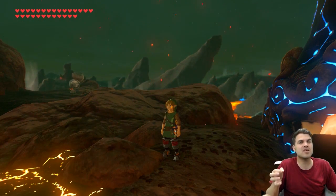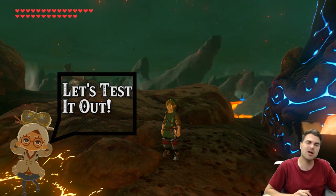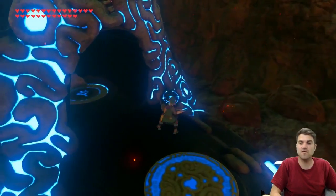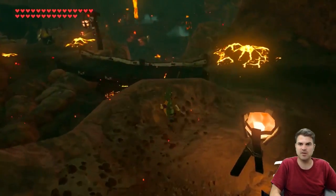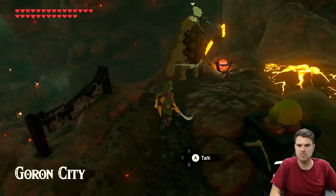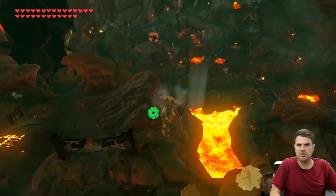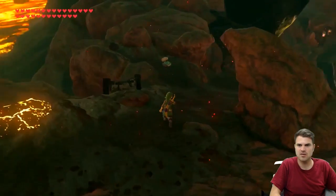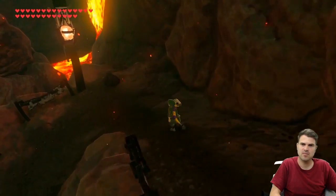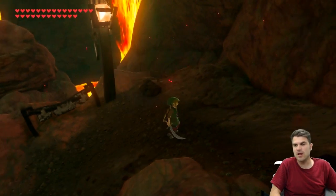But what happens if you use a weapon that is just slightly damaged? Is it actually going to return it back to full durability? I'm not entirely sure, but that's what Mythbusters is here to do. So let's jump right in. First thing I need to do is get a little damage on this weapon. Maybe there's a rock or something over here we can bang it against. There we go — just like that, it is not at full durability. So now we're going to head back over to the Octorok.